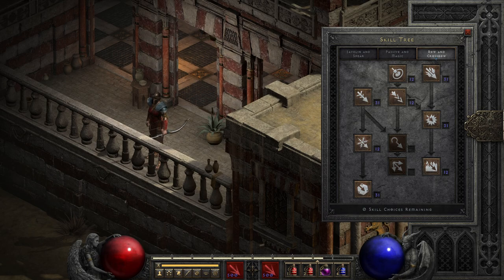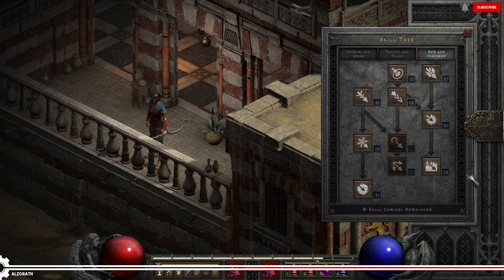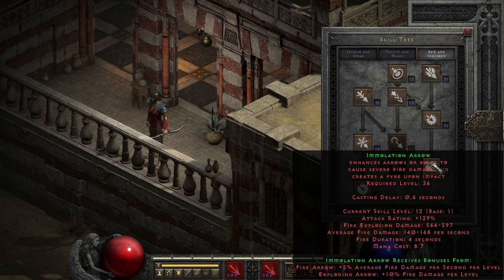Continuing on with the Bowtree of the Amazon, we have the cornerstones of what is known as the Mage Zahn in Diablo 2, with the Frostmaiden version using Freezing Arrow, and the Firemaiden using Exploding Arrow and sometimes Immolation Arrow.